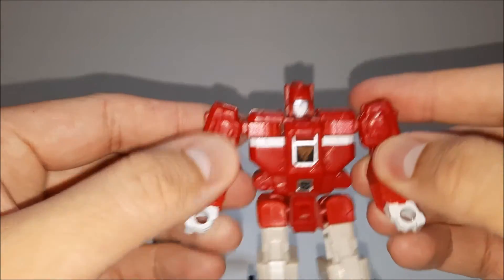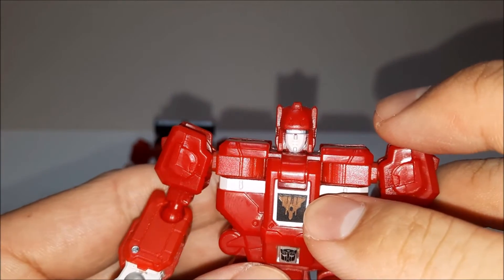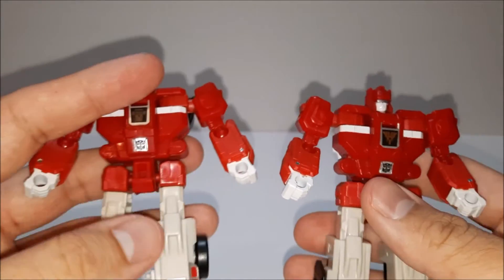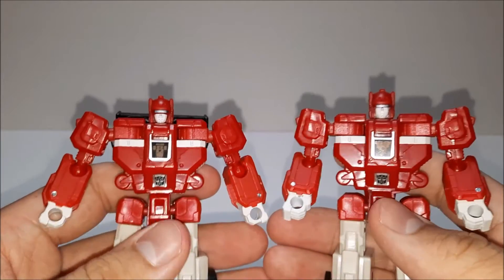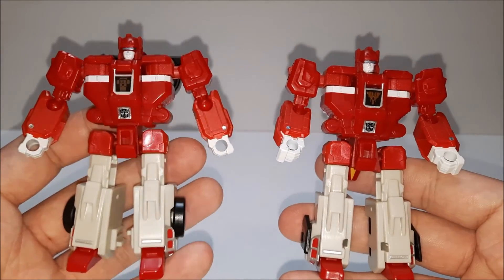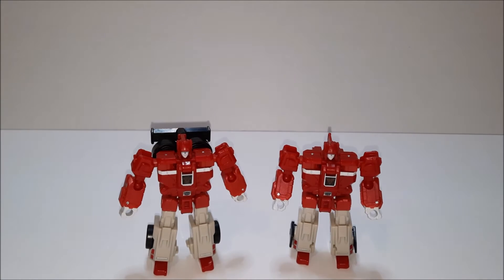And there's Cloudraker — same body, of course, it is a twin, remember that. He's got the jet symbol on there, Autobot symbol, same articulation. They are clones so they should be the same — just the wheels or spoilers differ but same figure, pretty cool, same color scheme. And there you have them. If you like what you saw, subscribe, hit that notification bell, and give me a like if you liked it. And of course, as always, thanks for watching.